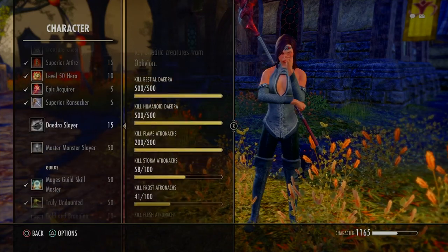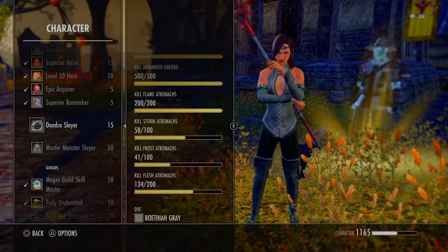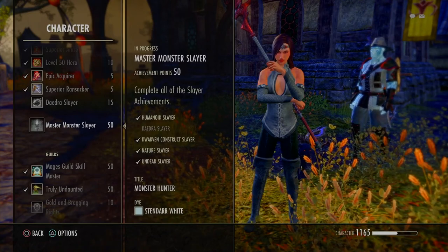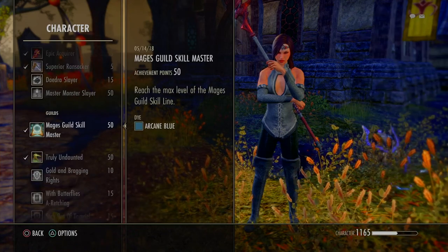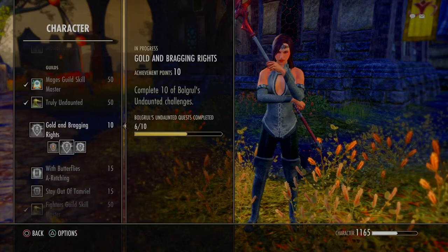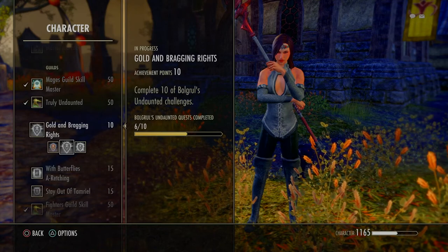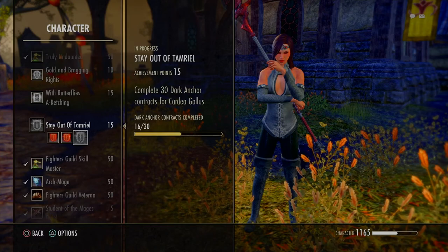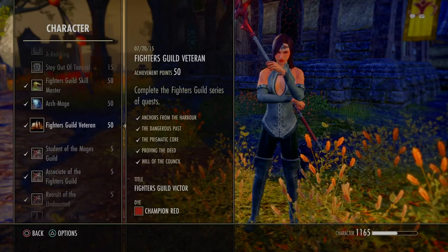If you like to gather materials or ingredients or alchemy ingredients, then do that as you're running through each area. Don't just ignore it and don't think just because you're running with a friend and they say oh don't worry about that — don't listen to them, because basically they probably don't have the achievements that you're trying to go for. I don't have half of my achievements either, but you know what I'm saying.